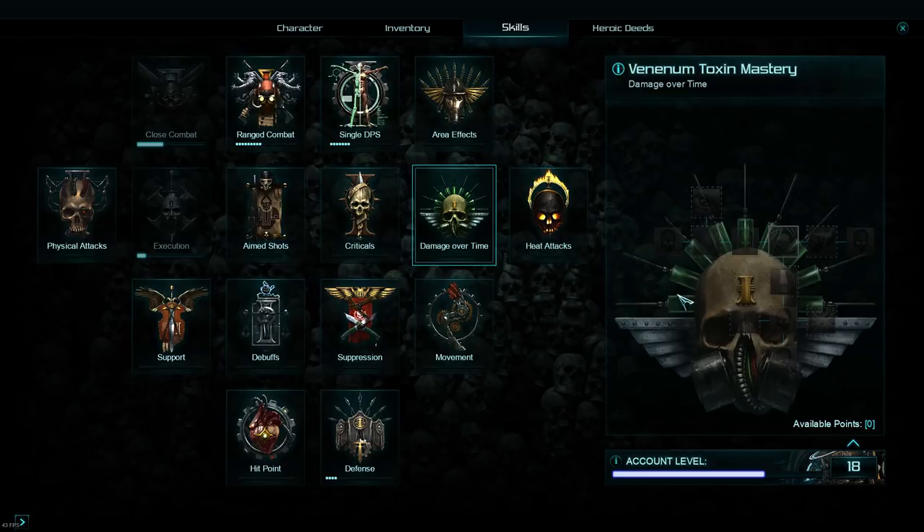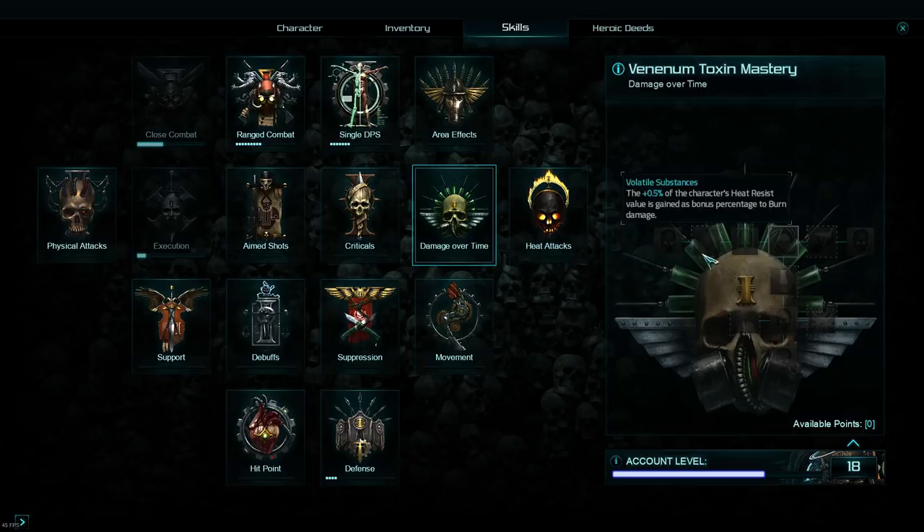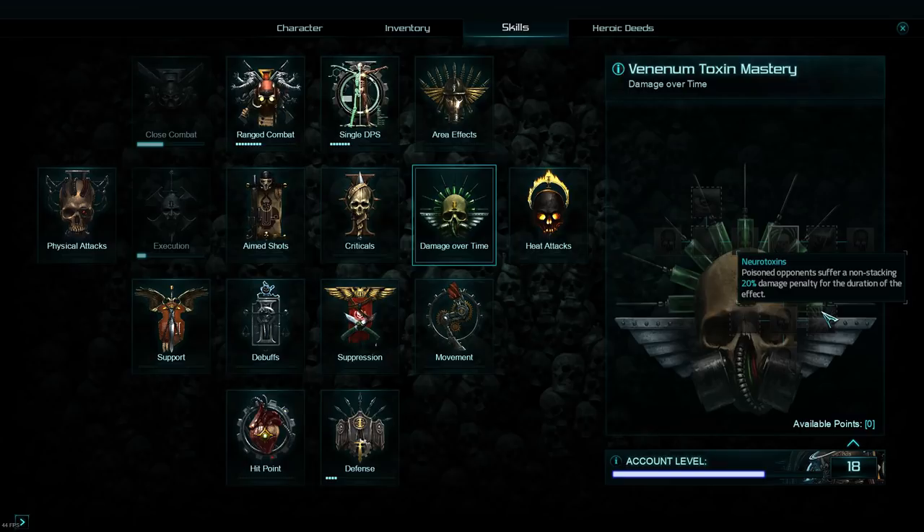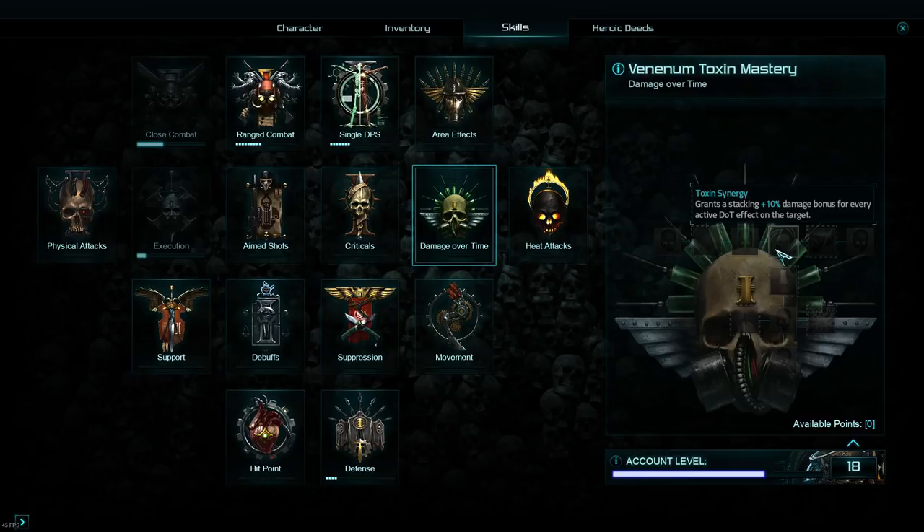Damage over time is pretty good, though I don't think the damage percentages are amazing on their own. What does shine is poisons reducing enemy damage by 20% — that's essentially the same as increasing your armour by 20%. I don't know if these stack across players, but I'm hopeful multiple players can apply damage reduction to bosses. If you're a melee assassin, you definitely want this, because any build without it means you're taking 20% more damage — and those Marauders hit like a truck. The middle option giving 10% damage per DoT stack wasn't working last patch, so we'll see.